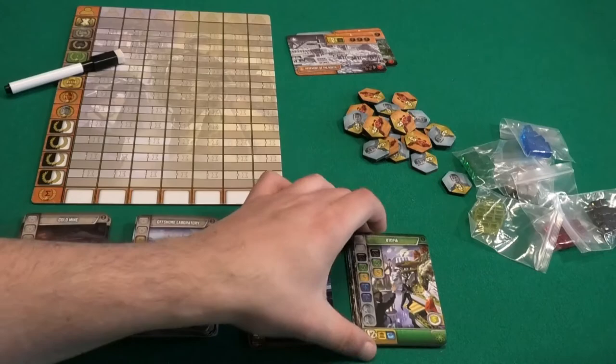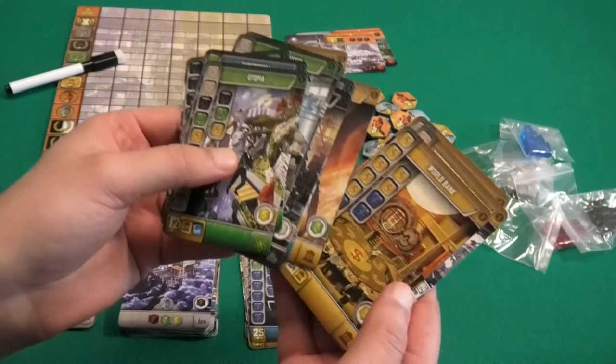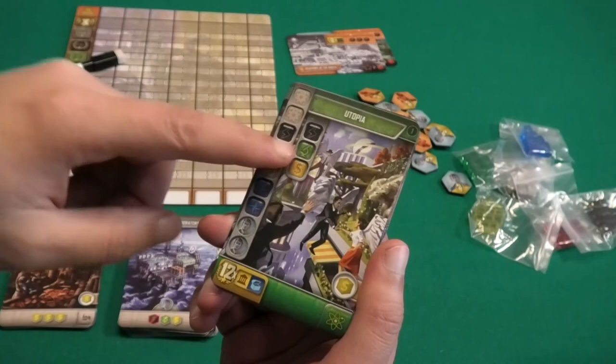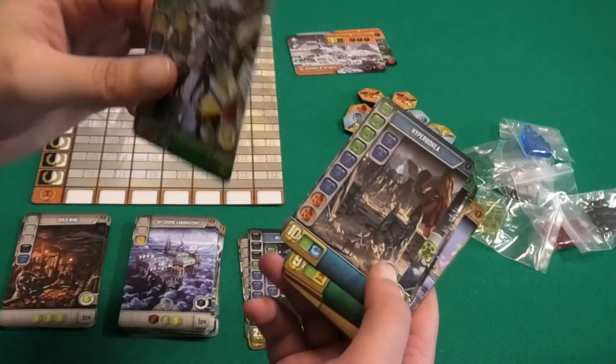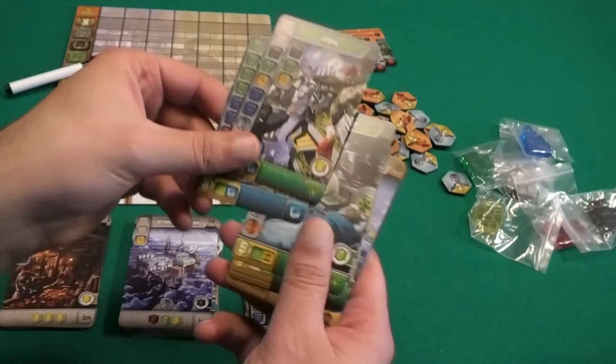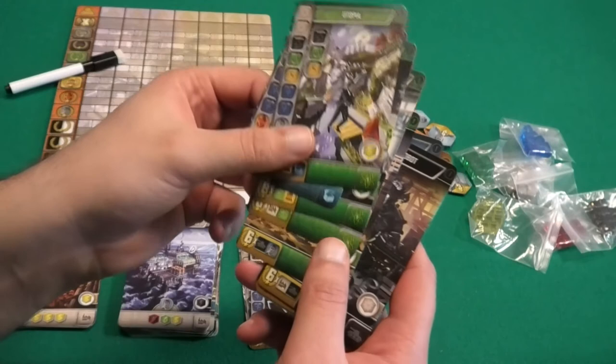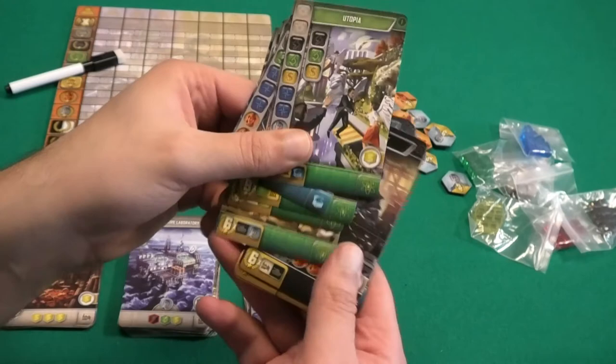Then there are these cards — also quite expensive, but they give you a lot of points if you combine stuff. For each set of a yellow and a blue building you will get 12 points at the end of the game. You could combine that with this card where you get 10 points for every blue and green building. There are all sorts of combinations — for example, for each black building and each blue token you will get six points.